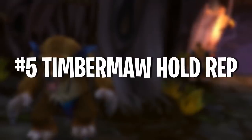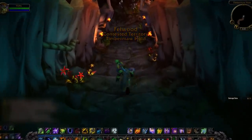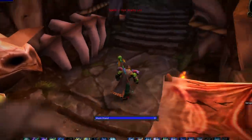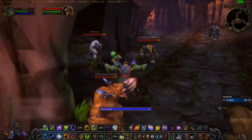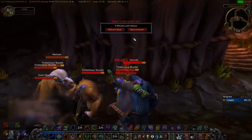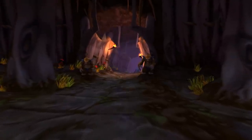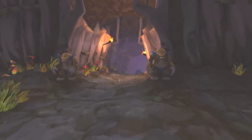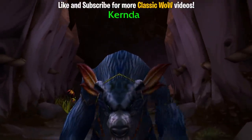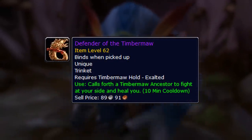Starting off at number 5 on this list is the Timbermaw Hold rep. Any of you guys playing Classic WoW who've gotten to the point where you need to go to Winterspring would have inevitably gone past the Timbermaw Hold tunnel and been attacked by a bunch of Furbolgs. Some players may have made the mistake of attacking these and became more hated with this faction. In actuality, Timbermaw Hold is a very hard reputation to grind up. Most players just wanted to reach neutral so they could walk past the tunnel without getting attacked. However, the reputation can go way further than that, with even a really unique epic trinket available at Exalted.